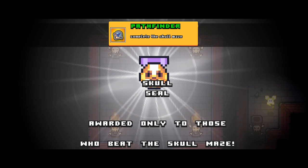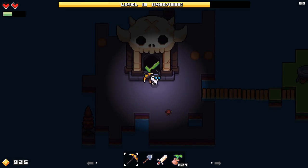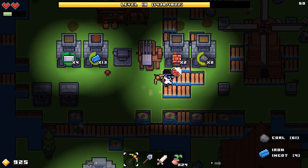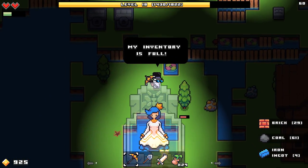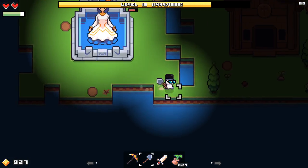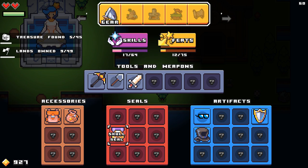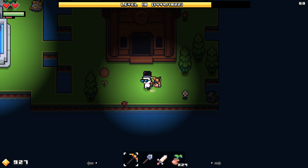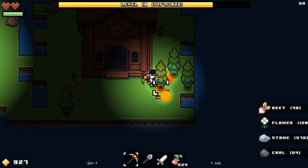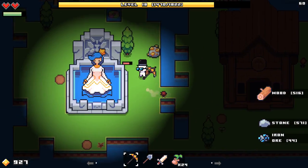Pathfinder complete the skull maze! Skull seal awarded only to those who beat the skull maze. But what does it do? I don't know. Well, I made my way out. I think actually it does pause all of this — so that actually didn't do anything for me there. That was crazy. What does the skull seal do though? It's just right here — it's just a seal. I guess we'll find out eventually. We did it! We completed the skull maze — no evil boss fight at the end. I'm sort of relieved.